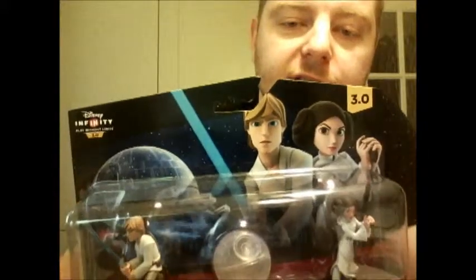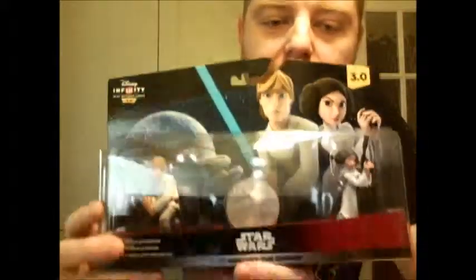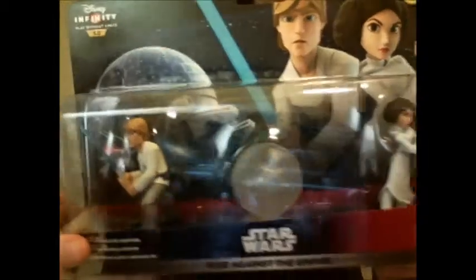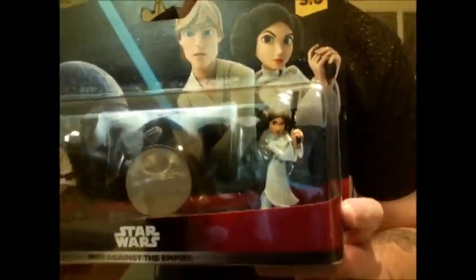Here we've got a nice image of Luke and Leia at the top in their New Hope outfits, the Death Star, and then we've got the figurines themselves. We've got Luke here, the playset which is in the shape of the Death Star, and Princess Leia.